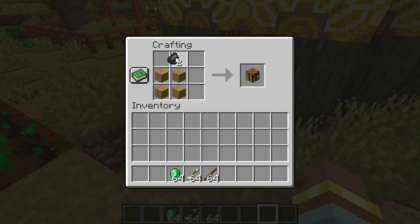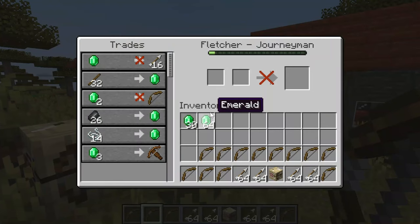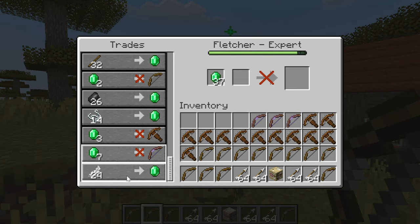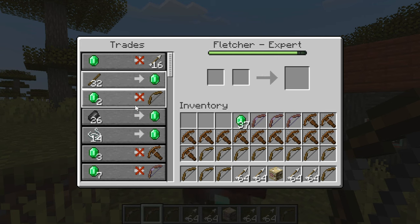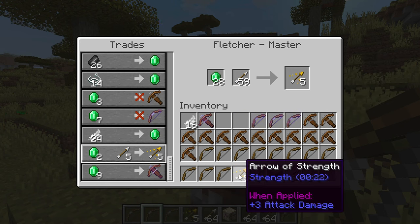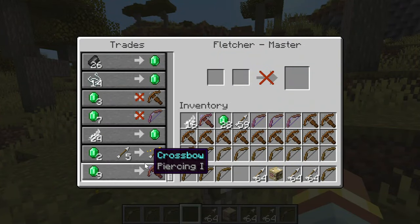With planks and flint, you can get the fletching table. The fletcher is great for buying arrows and bows. You can also turn gravel into flint and sell string. You can also buy crossbows, sell feathers, and buy enchanted bows. You can also sell sticks for emeralds, which is an extremely overpowered trade. But the best trade is definitely turning arrows into tipped arrows, as it is a more convenient way than having to craft them yourself. You might have to level up many fletchers to get the effect you want though.